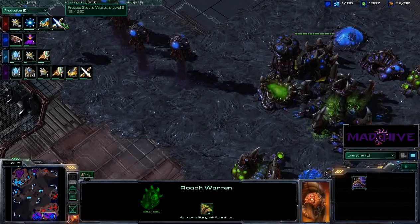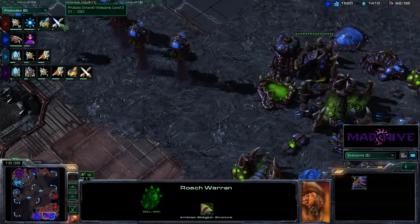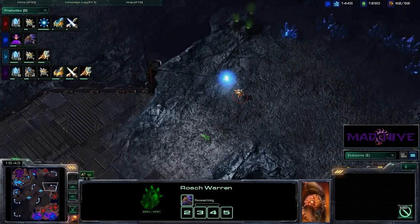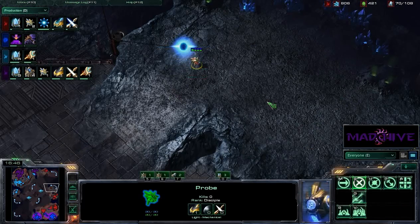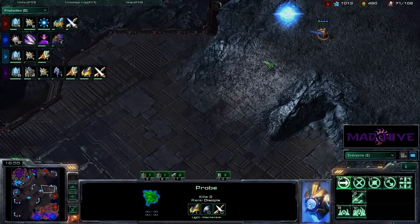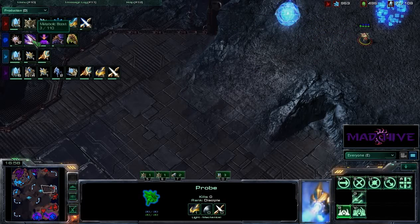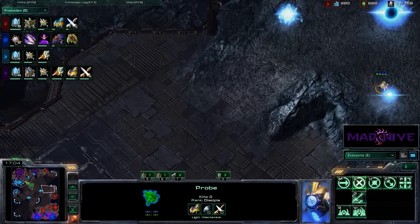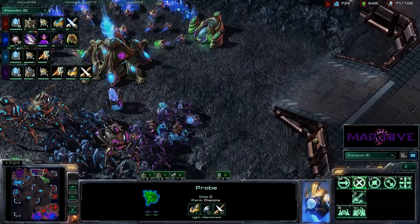Level three ground attack coming up for Spartan. Level three attack is so powerful on Protoss — they just do so much damage. It looks like Spartan's about ready to take this base, and I expect him to cannon it up. With this map it's so hard to move around that maybe you almost have to. Now we're finally getting Zergling Speed and Corruptors — with the slowly growing Void Ray and Colossus count, that might be a good idea.